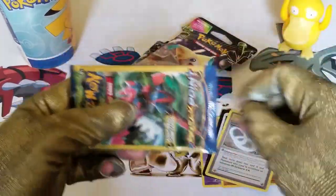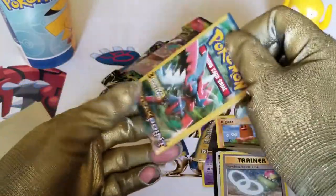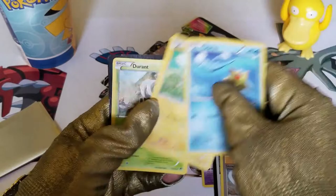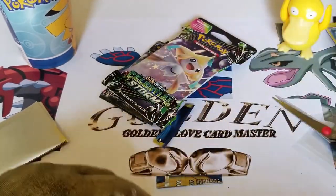What's in this one? Let's cut it open. The Breakpoint XY Dollar Tree Pack. And we got here — no trader code cards again. A Starmyu, a Durant, and that's nothing special.